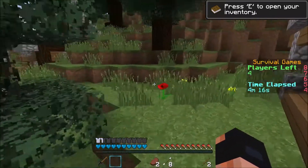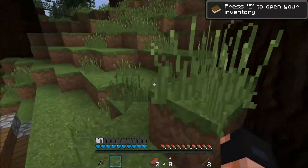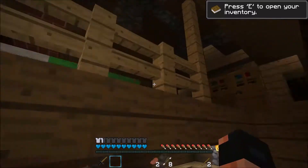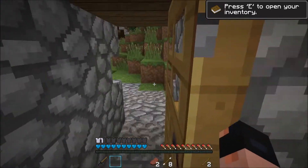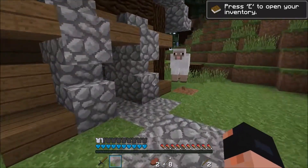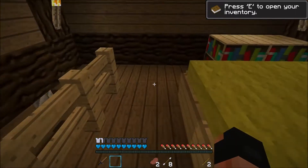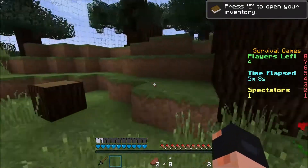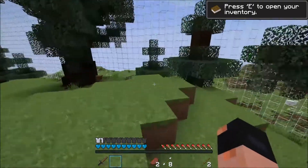I'm going to link Grazer's video in the description to show what they're going to have on this new Castia server. They're going to have mini-games and faction servers — you can use this like a main hub. Kind of like how Mineplex has tons of things you can do. They want to make this server a variety hub with different mini-games so you don't just come in for one thing like factions, and they want to bring in more people.